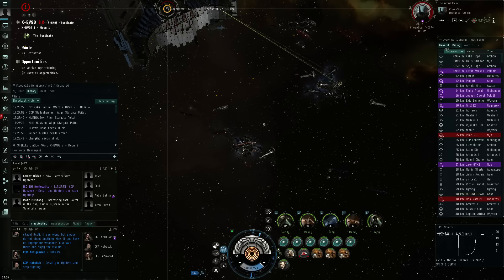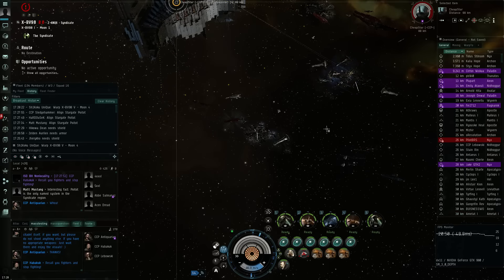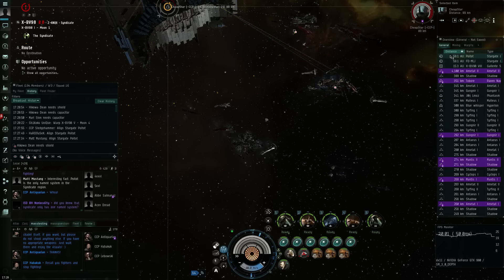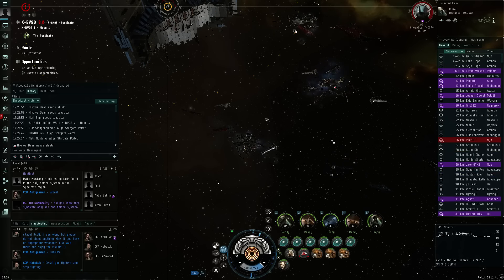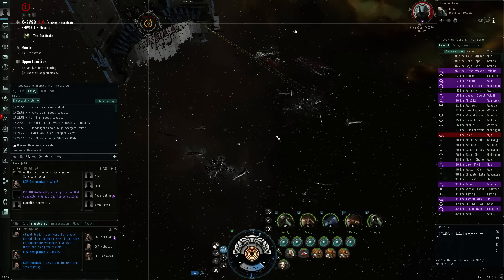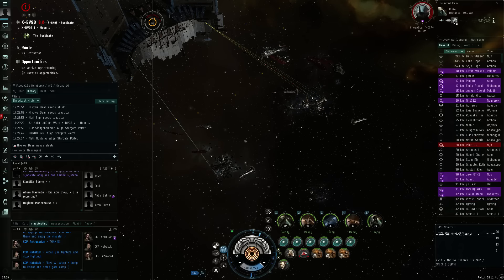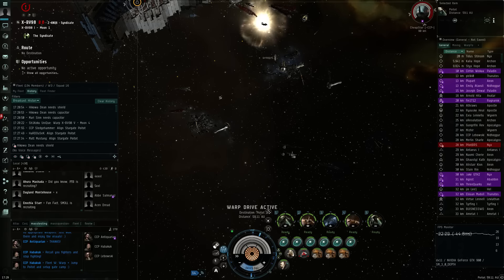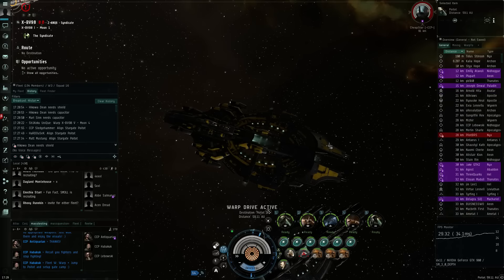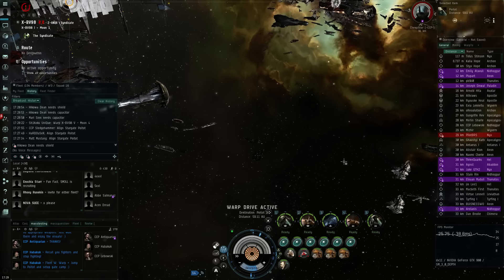I accidentally clicked on mining on another overview tab — the performance hit was pretty bad but the client held, which surprised me. What I actually wanted to do was go for distance and select the gate so I can quickly warp over there when the command is given. 'Align stargate, point dots, warp plus jump to point dot and set up the gate cap' — exactly what I thought was going to happen. Let's get out of here as more capitals and supers explode around us.